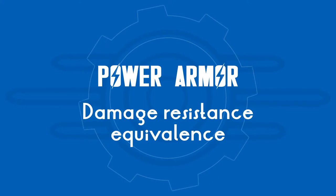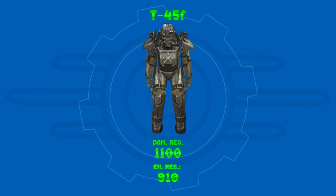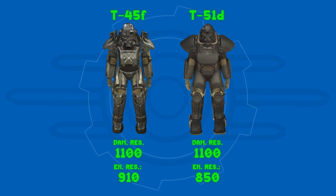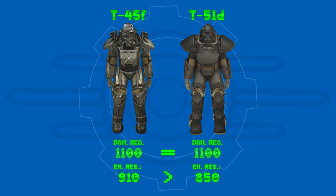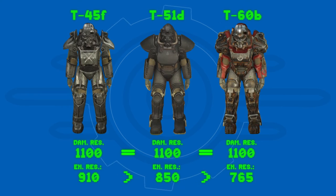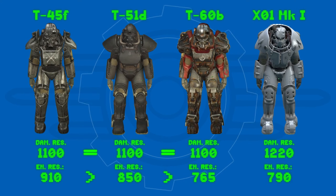Note that a fully upgraded T armor at level 6 (or F) is equivalent to the next model at level 4 (or D) — every upgrade gets you up 2 stages. For example, a T45-F is equivalent to a T51-D and a T60-B, but is 1 stage under an X01 Mark I.